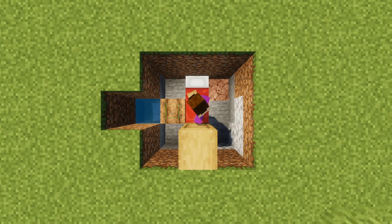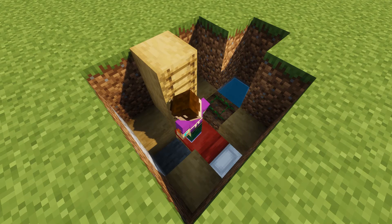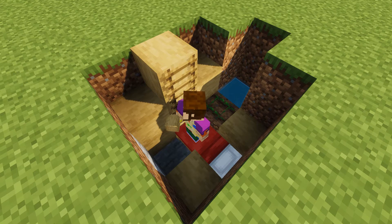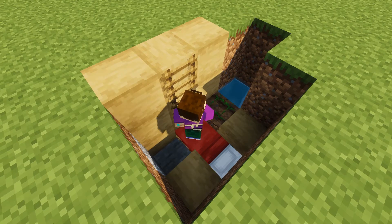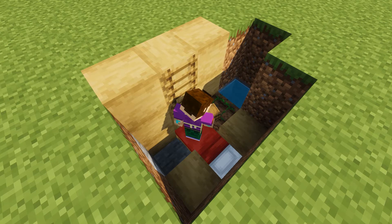Next, we can fill in each corner with the decorative block of your choice, building the corners either side of the ladder all the way to the top of the hole. Now we can add some storage — add a barrel above your water source.